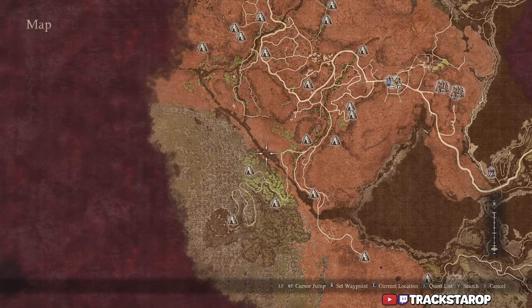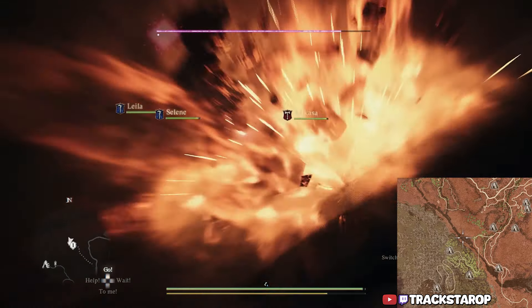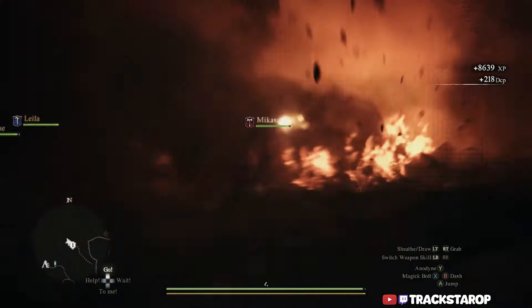The location for the Shadow Battle Garb is going to be southwest of Bak Batal. You're going to see a Gore Chimera. All you gotta do is kill it and loot it from the corpse and you will get the armor piece.